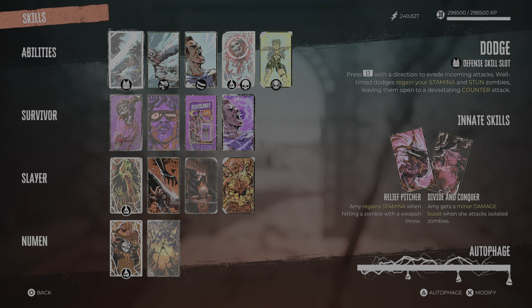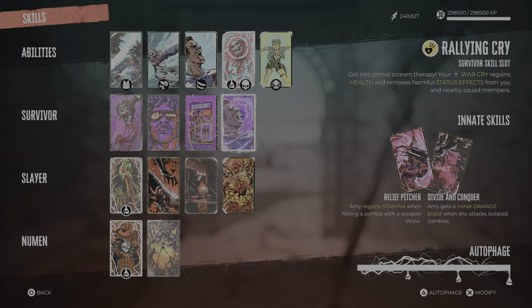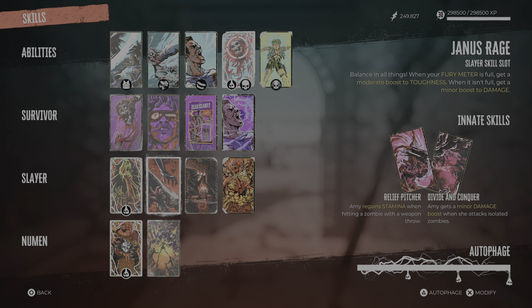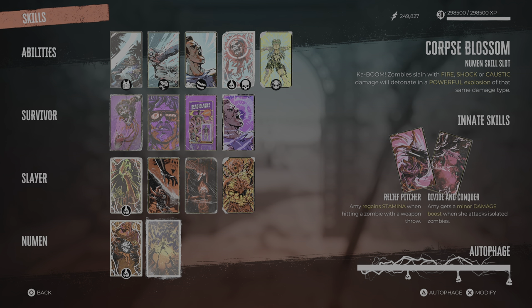Let's hop over to the skill cards. The abilities — the most important one of course is the Spitting Cobra. The survivor cards: Ravenous, Short Fuse, and Invigorating Rallying Cry. The slayer cards: Caustic Blight, Janus Rage, No Mercy, and Corpse Bomb. The neuropathic cards are Glass Cannon and Corpse Blossom. Try this build for yourself — I will show you some gameplay now on how this build works.